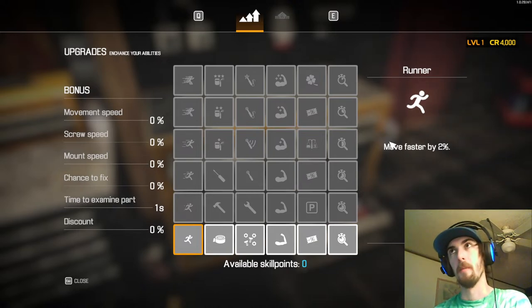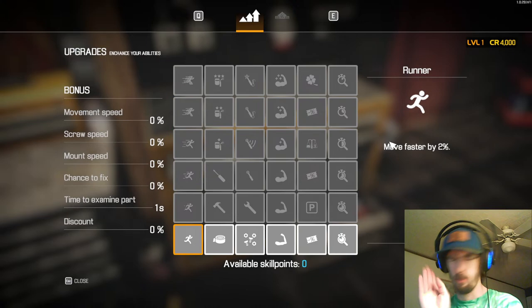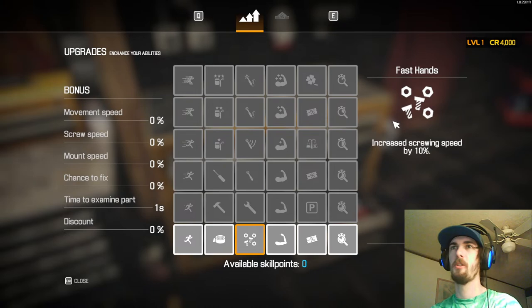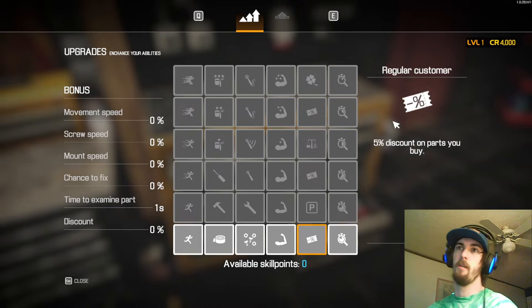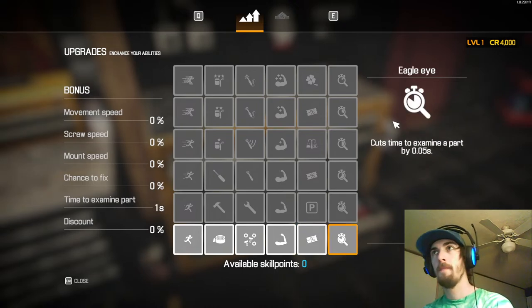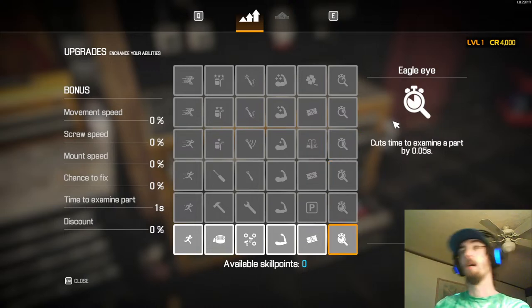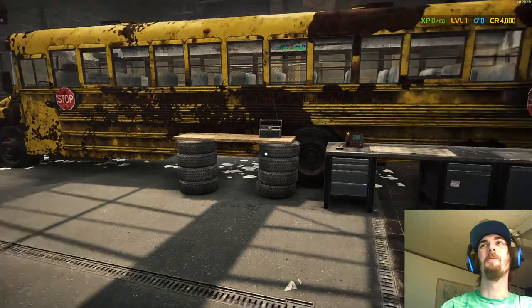You're going to wonder how to spend your first point. Movement speed seems great but it's the last thing you'll upgrade — please do everything else first. Renovator: we can fix parts but don't have anywhere to fix them yet, so not useful. Screw speed: get done with jobs quicker and get more XP faster — not bad, not great. It's either Regular Customer or Eagle Eye for your first pick. I'm going to go with Eagle Eye — 0.05 seconds isn't a ton, but it unlocks the next tier. Oh, I have zero skill points right now, so once we get a skill point that's what we'll be doing.